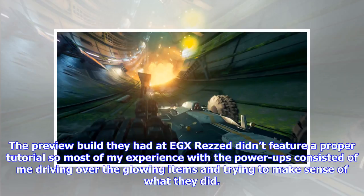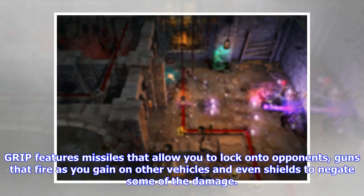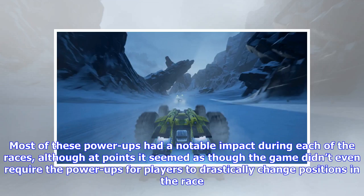The preview build they had at EGX didn't feature a proper tutorial, so most of my experience with the power-ups consisted of me driving over the glowing items and trying to make sense of what they did. GRIP features missiles that allow you to lock onto opponents, guns that fire as you gain on other vehicles, and even shields to negate some of the damage. Most of these power-ups had a notable impact during each of the races, although at points it seemed as though the game didn't even require the power-ups for players to drastically change positions in the race.